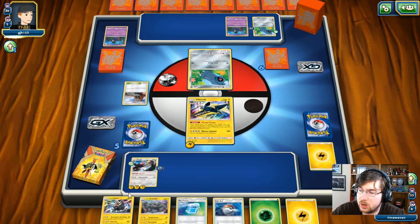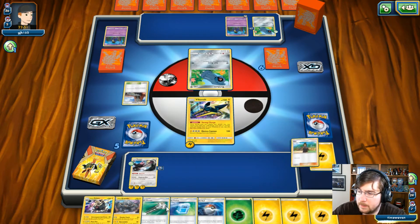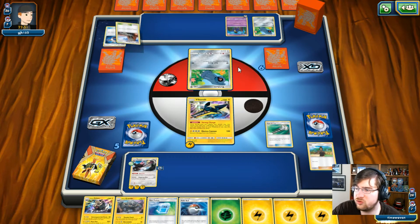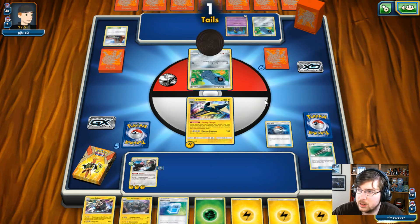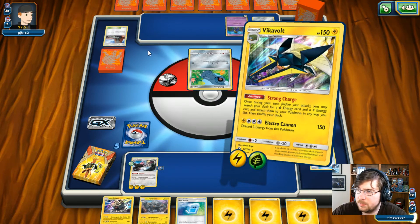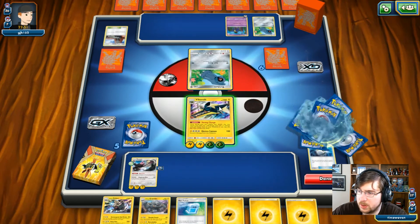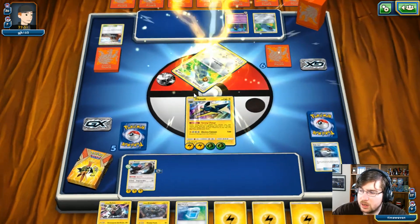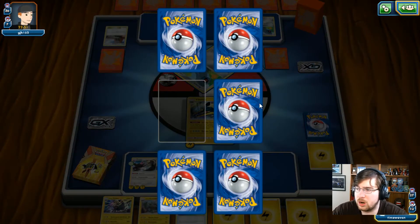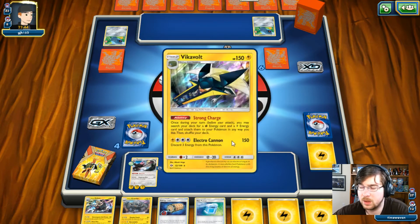We're one Pokemon away from getting the Alolan Golem in the full line. He does get another Cosmog. I'm going to go for another Howl and a Field Blower — get rid of all his utility. No Stadium or Choice Band for you. We're going to attempt a Pokeball again and we fail. I'm going to drop this down, get a Strong Charge off, get both my Grass and Electric Energy, and attach them both to my Vikavolt. We'll be able to attack again, getting ourselves another full hit. I have to sacrifice all these Energies once more. We grab another prize — it's the Energy Lotto. Not that I need Energy, I still have three in hand and can search for the two I'm missing, so we still have another turn to attack.